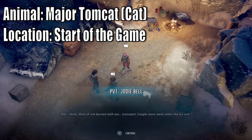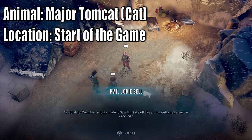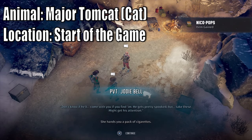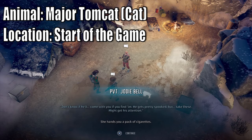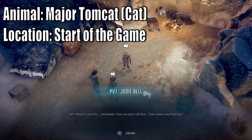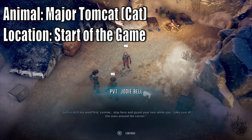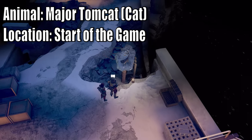After you save Jody Bell or get her killed, you can either retrieve the cigarette butt from her corpse, or keep talking to her and she'll talk about Major Tomcat. That cat will actually join you if you have the cigarette butt, and it will count too. You'll need Animal Whisperer level 4 for this. Get the cigarette butt from her, then recruit Major Tomcat - you'll get a nice buff.